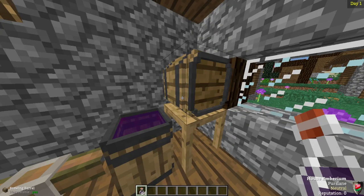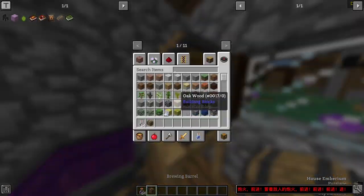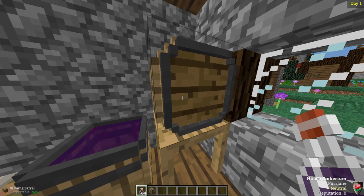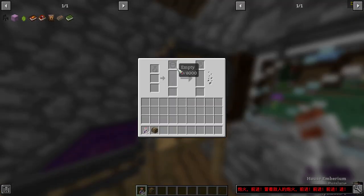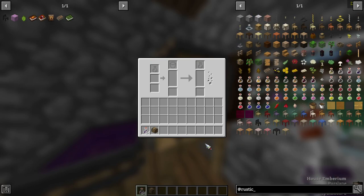Once you've got your bottle of juice — in this case we have grape juice — the next thing you want to do is craft up a brewing barrel, which can be made with four planks, two slabs, and two iron ingots. Then go ahead and open up the brewing barrel GUI. There are three slots here for input: you have culture, brewing input like juice, and then the output. Now the culture is pretty simple, and before we get into brewing, let's talk about what this is.